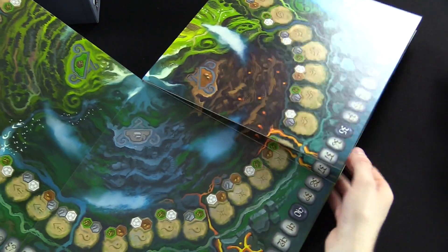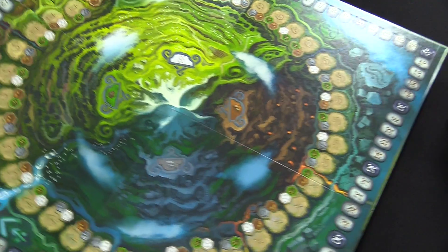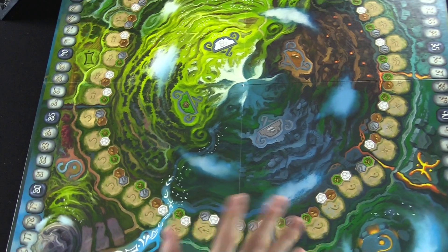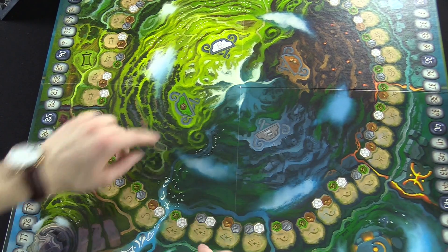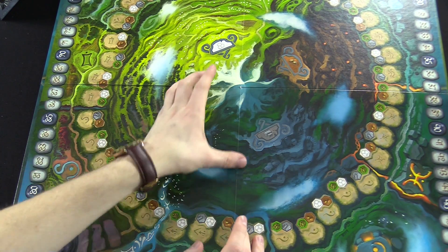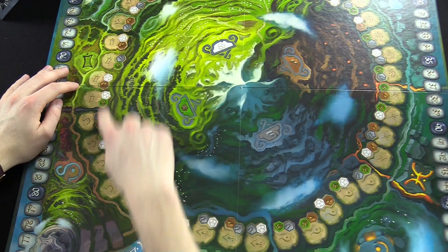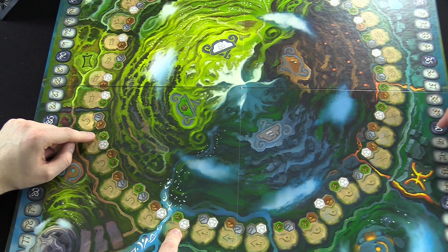The map has two sides - one side is for two players, the other side is for three to four players. You can see most of the board here. It's a beautiful board. They have this mountain range in here, and each resource has their own pizza slice section. Around these we're going to build the temples and the houses.